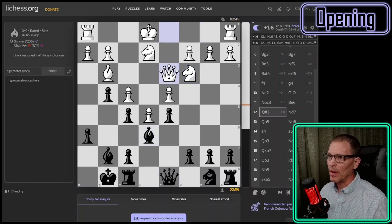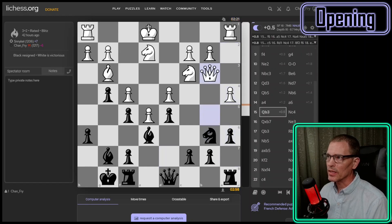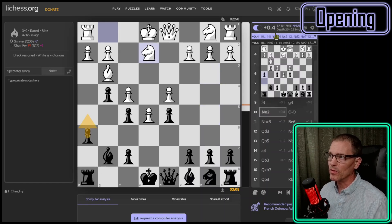It looks like we stay around plus two the whole time. They made a mistake going over there — I should have played F6. But we were really close to even all the way through move 10, so I feel okay about that. What I learned from this game is that I should have played C5 a lot sooner. Let's take a look at another one.